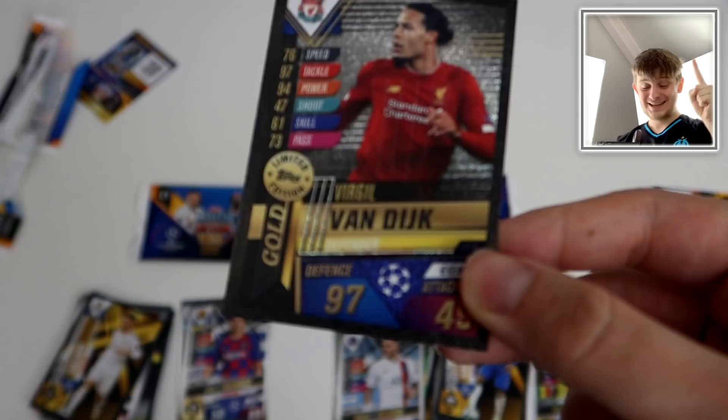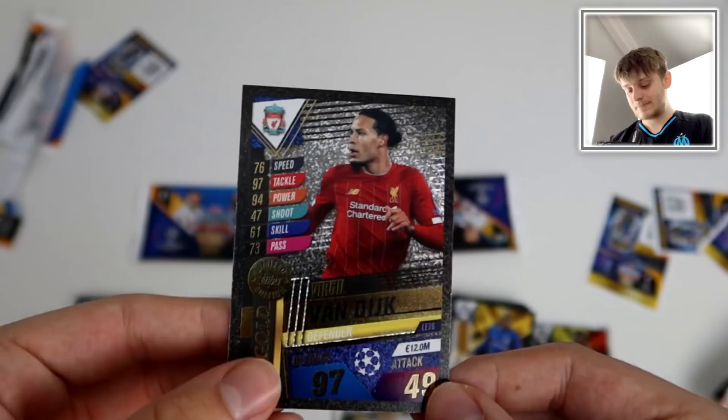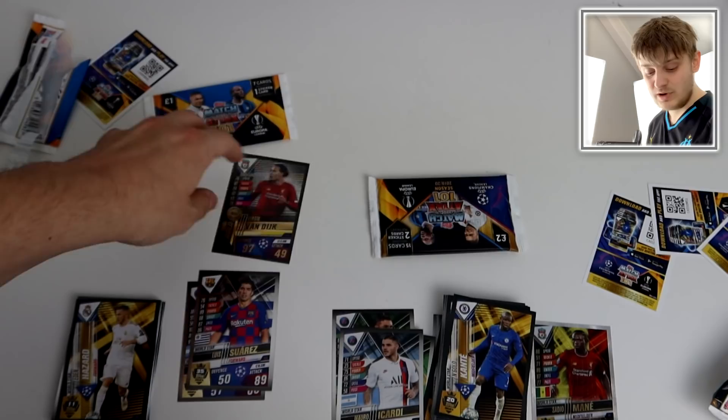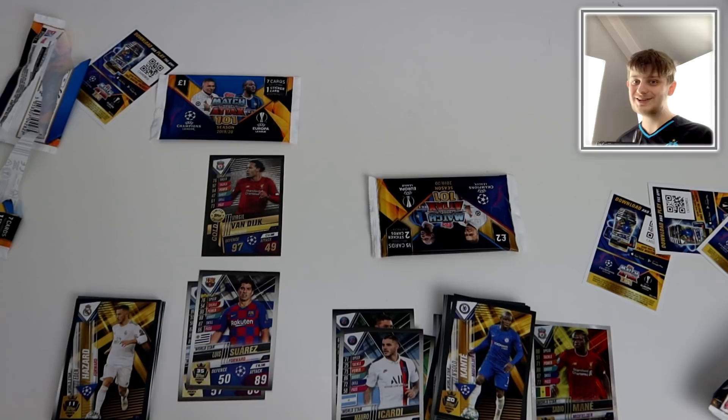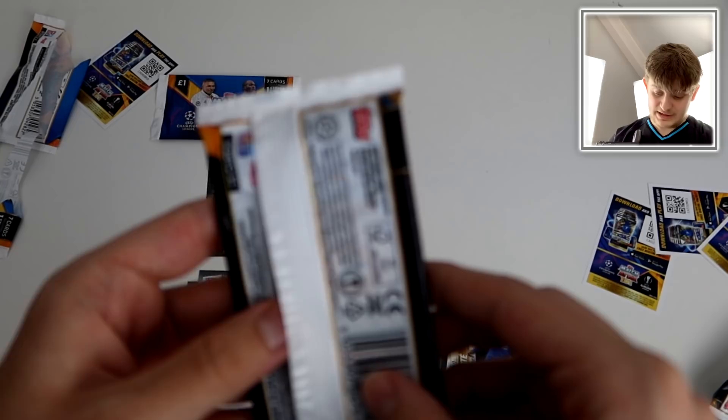Here is the moment of truth - Liverpool defender - am I correct? Bang! I am! And it's a gold! Yes, I am a genius! Go to your local news agents, find the boost box and pick out those packs if you can, because look at that - Virgil Van Dijk gold limited edition! Virgil Van Dijk gold limited edition: 97 defense, 49 attack, 12 million. What a pull - absolutely fantastic! Thank me later, sports fans, for pulling that limited edition card.